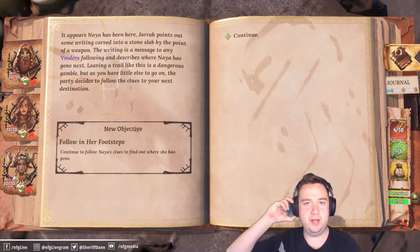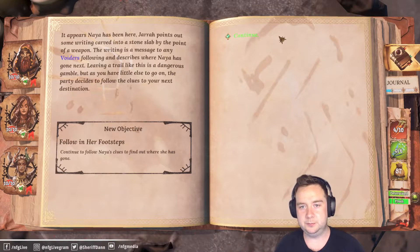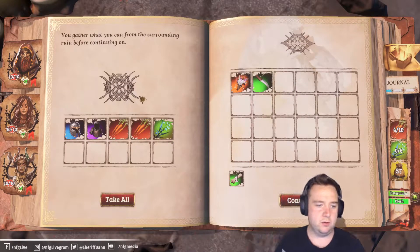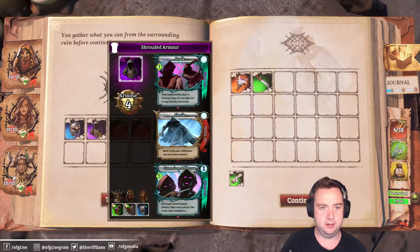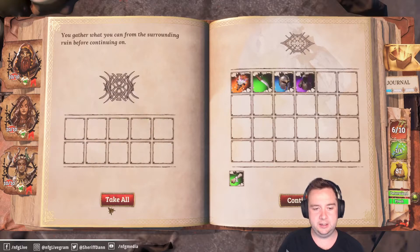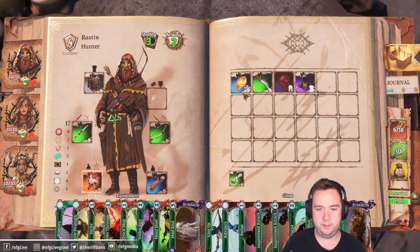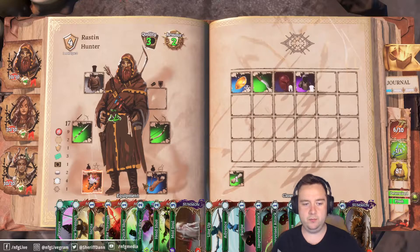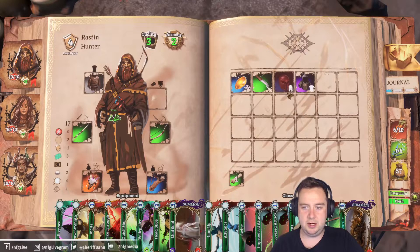I'm Dan, welcome back to Trials of Fire. We're into Act 2 here, let's get underway. We just killed the first act boss, we've got a bunch of loot here — looks like a rusted helm, shrouded armor, and some food supplies. Let's get our boys equipped. We're going to lose this perfect aim, which might not be great — we're kind of going all in on summoning.